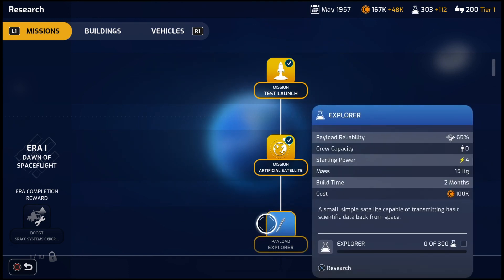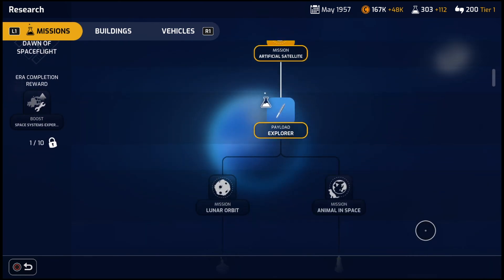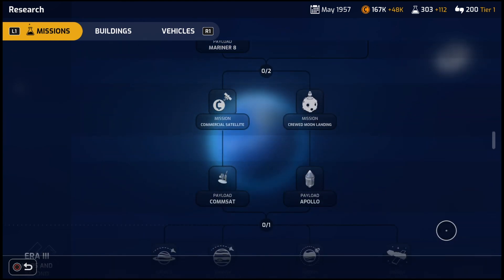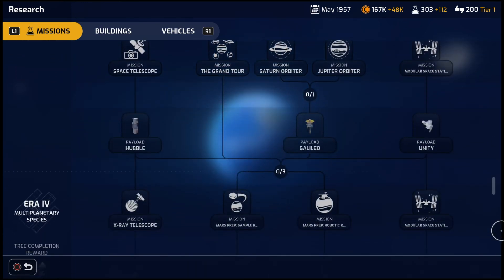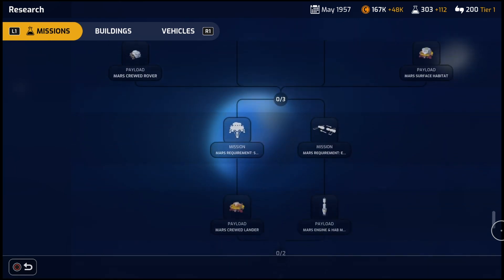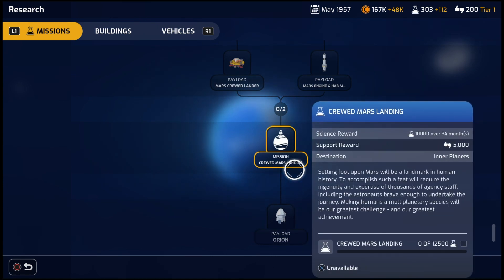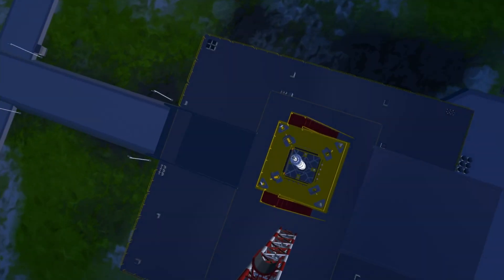So that was the very first mission. I thought I would give you a look at the research tree for the missions — as you can see, it's fairly extensive. Eventually we get manned missions, planet flybys, the space station, all the way down to a manned Mars mission and the Orion spacecraft. We are now jumping forward in time to June of 1958 — a little bit over a year. I've built at least one more building, done some research on different vehicles, and we are ready to launch our next milestone mission.